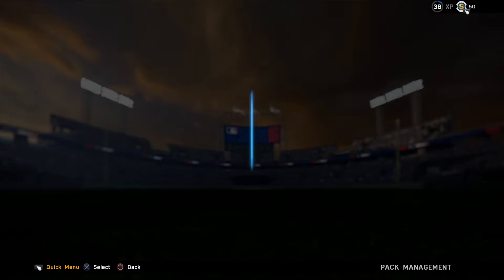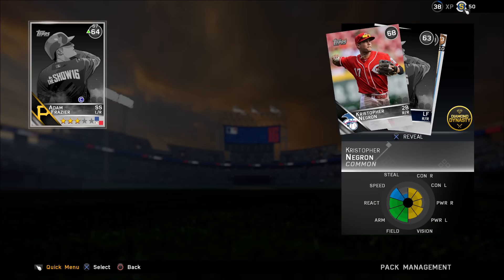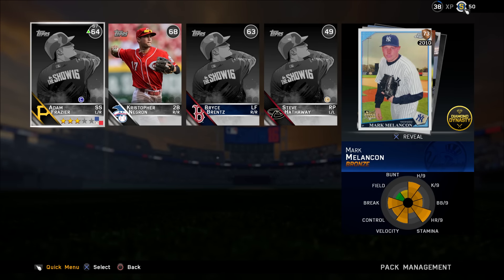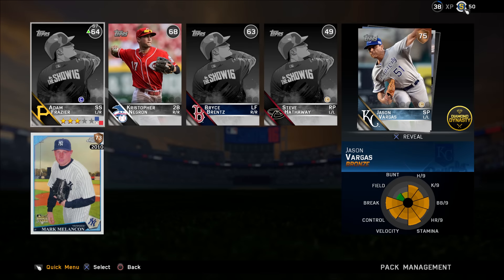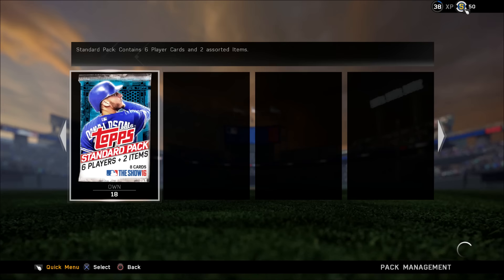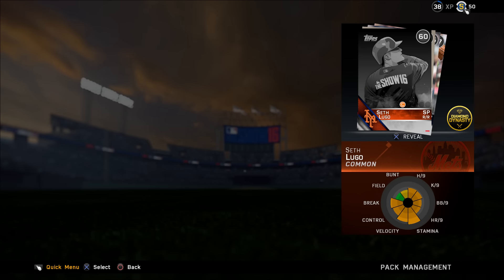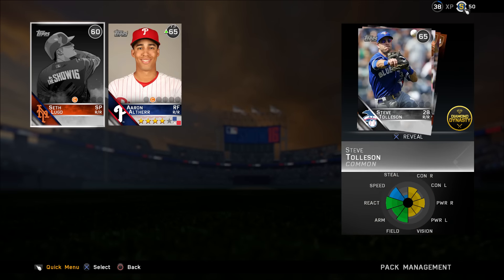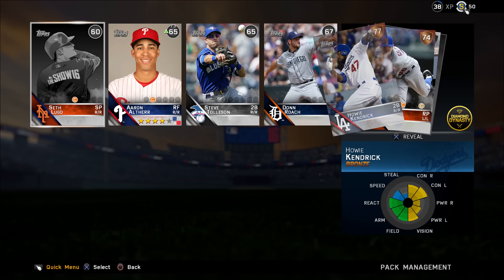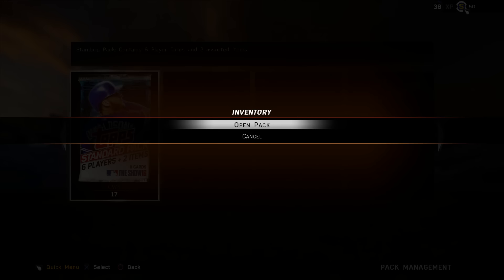It's pretty average but we'll move right along. I love getting those gold bundle toppers. We've got a Mark Melancon - he's not a rookie prime flashback, but always good to get flashbacks. You can't get much better than the very first card being a gold, particularly David Ortiz - he'll go for a few stubs, no doubt. Another average pack right there though.